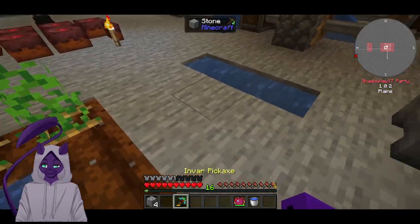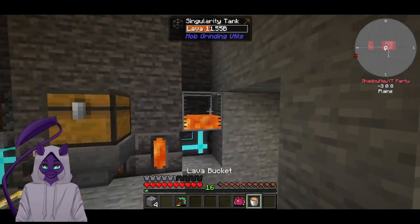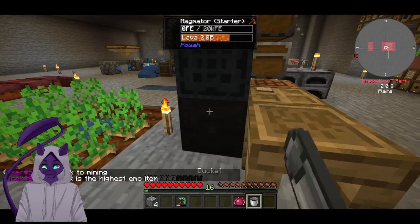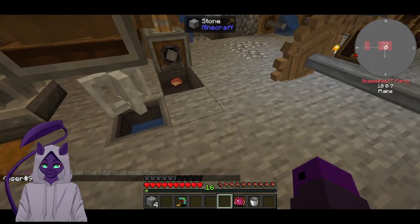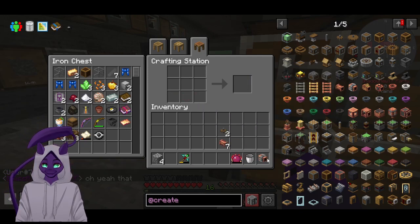You probably need more lava now, right? Yes you do. Let's see if I do shift — there we go. Perfect. Grab the lava, throw it in, grab some lava, throw it in. Let's make sure this thing is nice and full of stuff always. We're getting there. Oh yeah, it's done now — thank you. Grab those, do that. Make a mechanical pump — wait, what does a spout do? Spout fills items, got it.